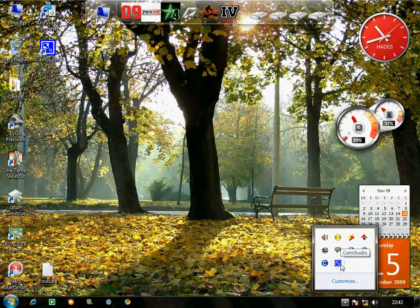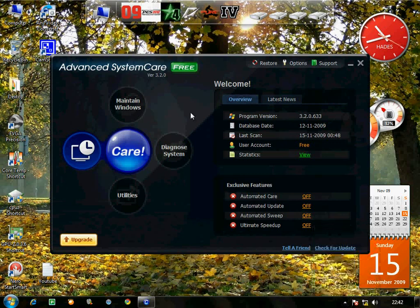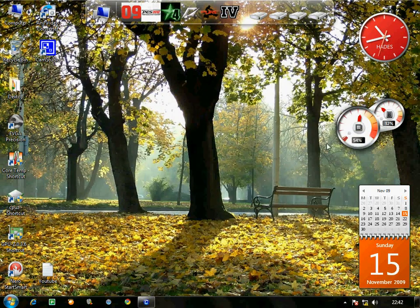This is the tool I'm using — CamStudio, it's freeware, you can Google it and find it. I also use Advanced System Care — it's freeware too, you can get it on filehippo.com. Just scan, remove, and your PC becomes fast. It's better than CCleaner.